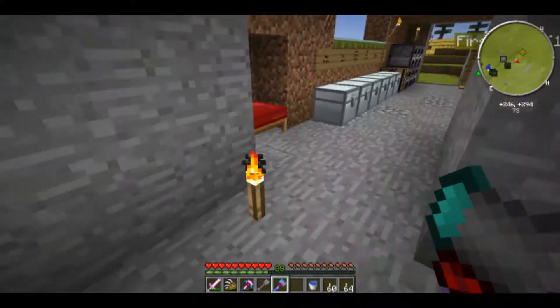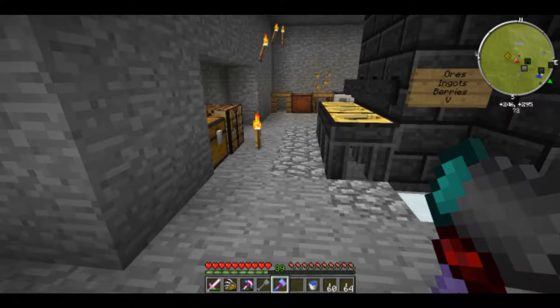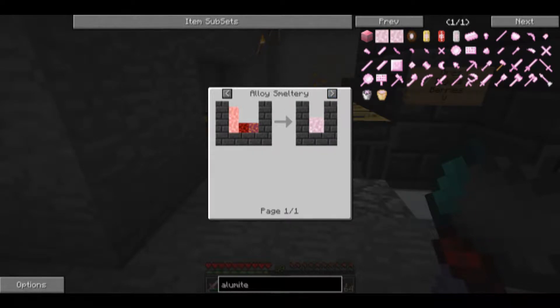You might be saying to yourself: why are you holding something special? I am holding something special. I kind of remembered something I had somehow been able to forget. First off, I'm going to show you that I made alumite. If people are not familiar with alumite, here is the alloy smeltery recipe: you take molten obsidian, molten iron, and molten aluminum — one part obsidian, one part iron, and roughly two and a half parts aluminum. You mix all that together and it automatically combines into alumite.